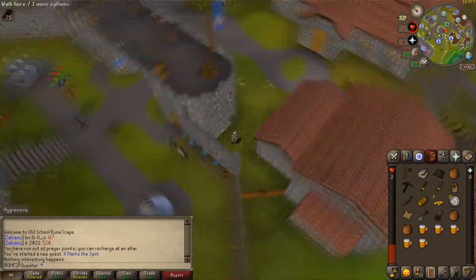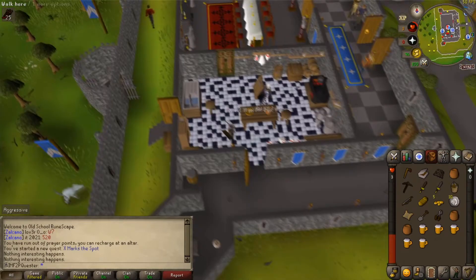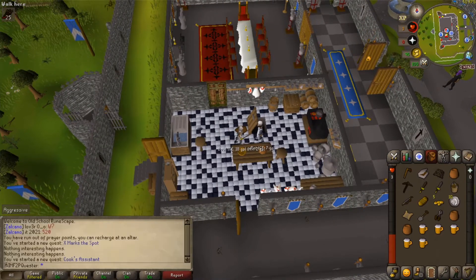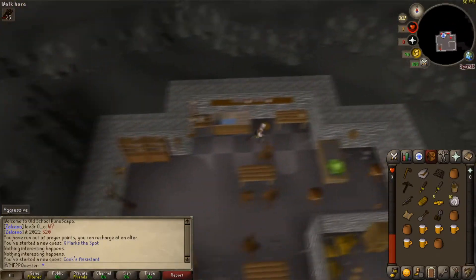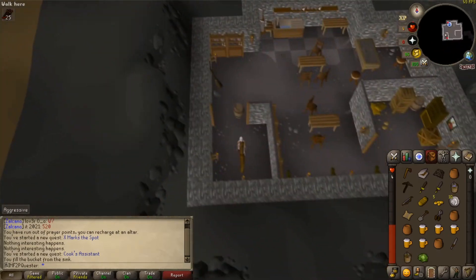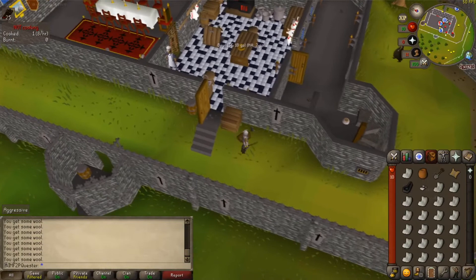Go south of the castle gate and dig in this spot for the clue. Head inside and talk to the cook to start Cook's Assistant. Take the pot from the kitchen table and go to the cellar. Take the boots, the knife, the bucket, and the cabbage. Fill up one bucket with water. Also, don't forget to dig outside the kitchen for the orb.